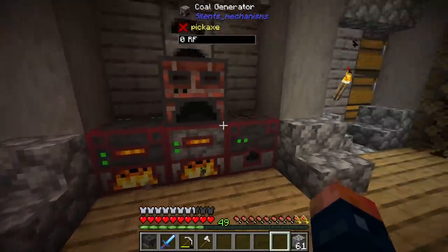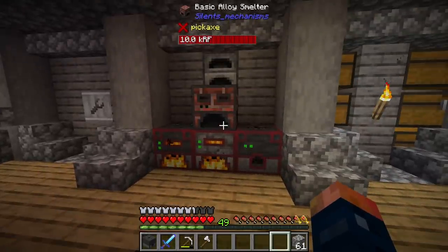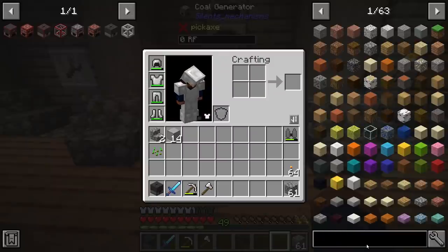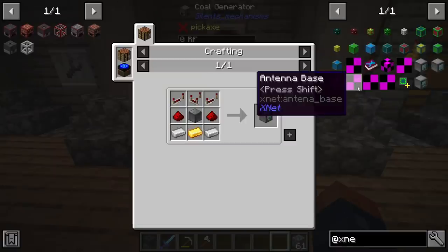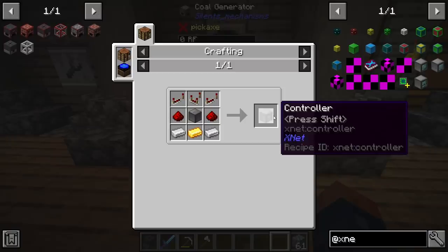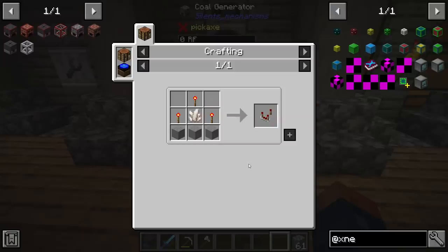One coal generator seems to run both machines just fine. For automation, we could use hoppers, or we have XNet which I'm not sure how expensive it would be to set up. XNet looks like it just needs some blue dye, gold, redstone, and power - but it also requires nether quartz so we'd have to go to the Nether. This might be something we work on next episode.